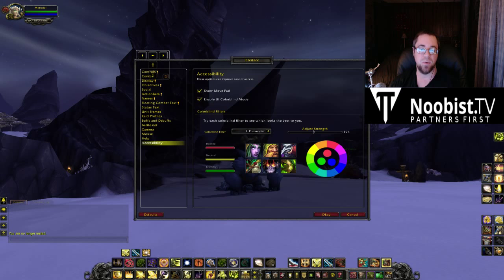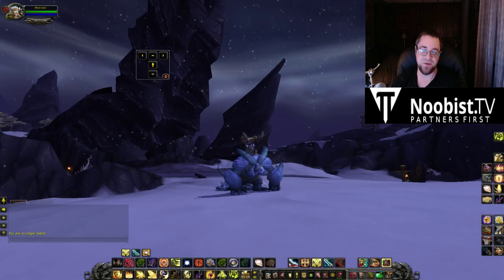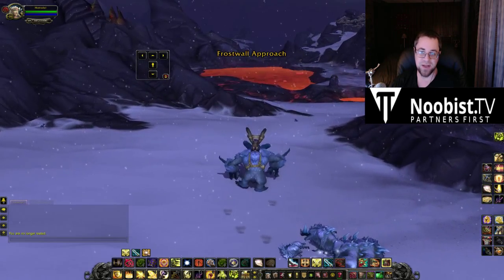The next one is Deuteranopia, which apparently is the same red-green colorblindness but with higher sensitivity to green. Which makes sense, because the green stays the same and the red is different. I don't know exactly how this works, but anyway, that's the Deuteranopia. Very little change.